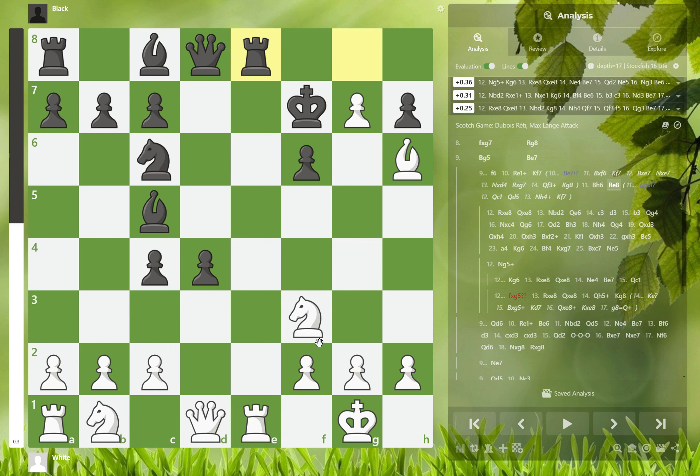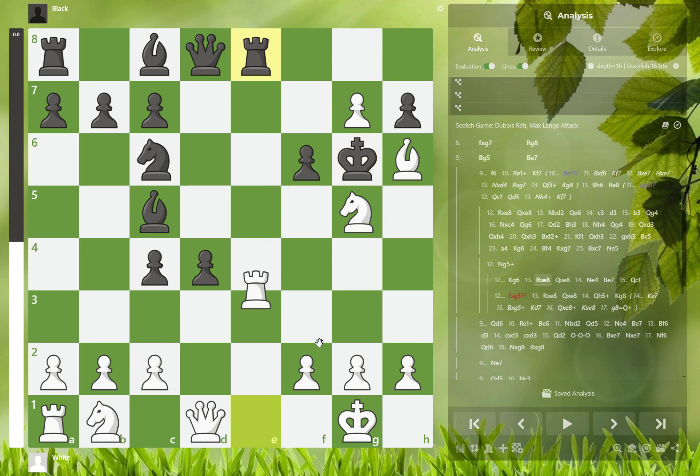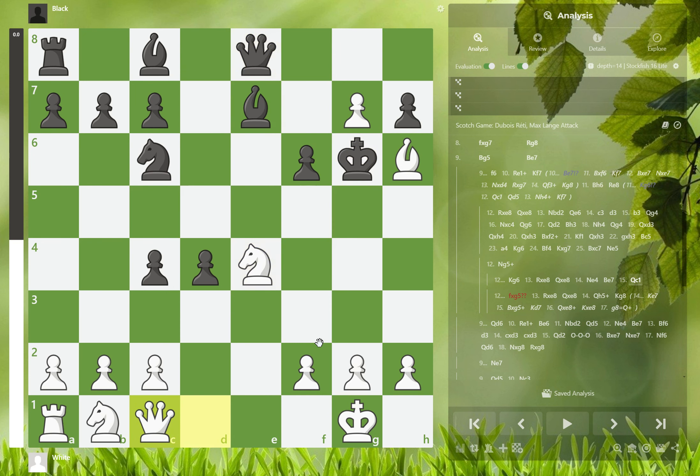Rook to b8. Most of you just take and make the position a draw. However, you get this very interesting variation — sacrificing the knights. In this position, black can only play king to g6, and after some interesting moves it's a draw.